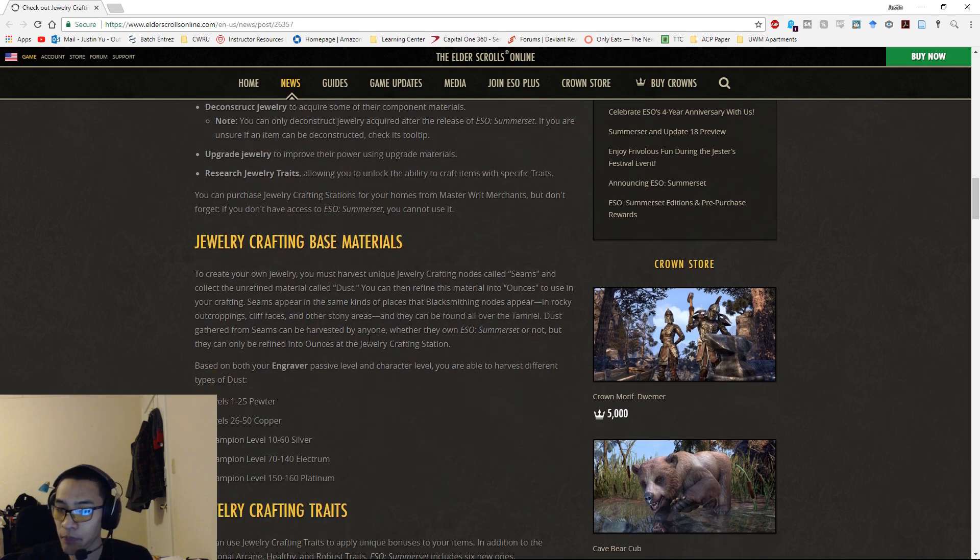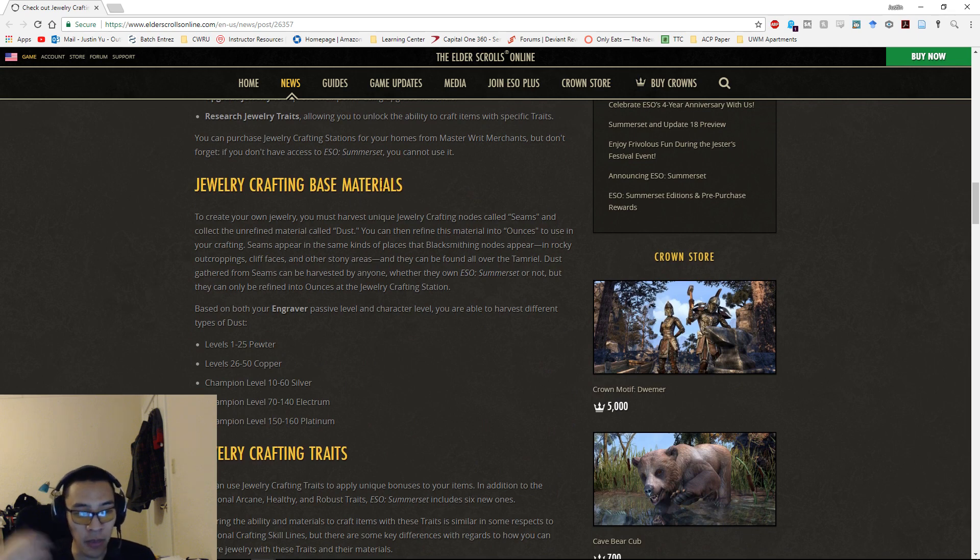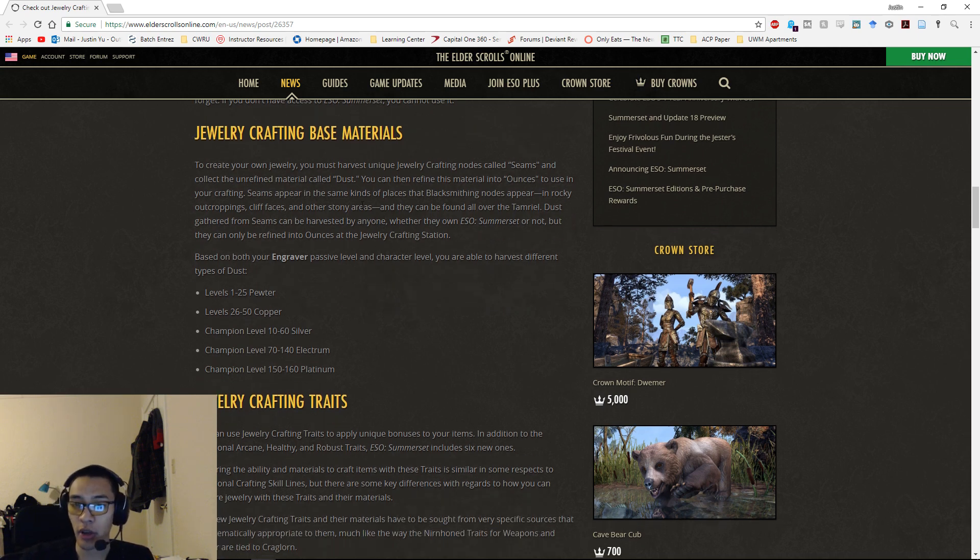Now for the new information on base materials: to create jewelry you must harvest unique jewelry crafting nodes called seams and collect an unrefined material called dust, then refine it into ounces to use in crafting. This follows the typical blacksmithing, clothing, and woodworking model — raw material refined into the usable crafting material. Seams appear in the same places as blacksmithing nodes: rocky outcroppings, cliff faces, and other stony areas.